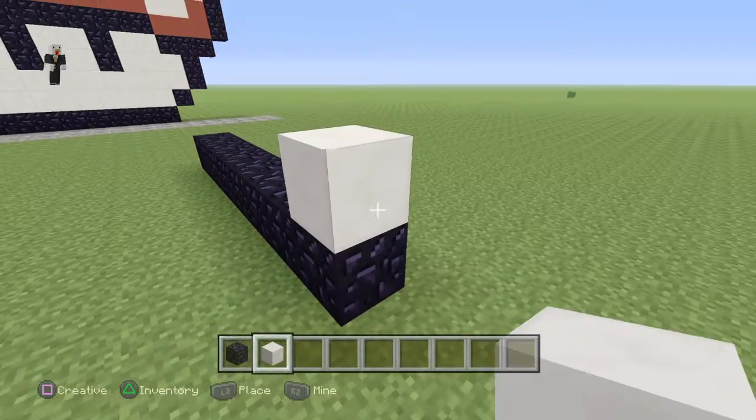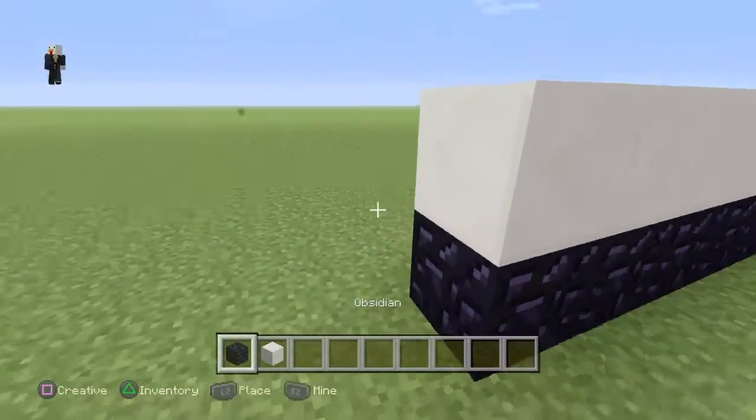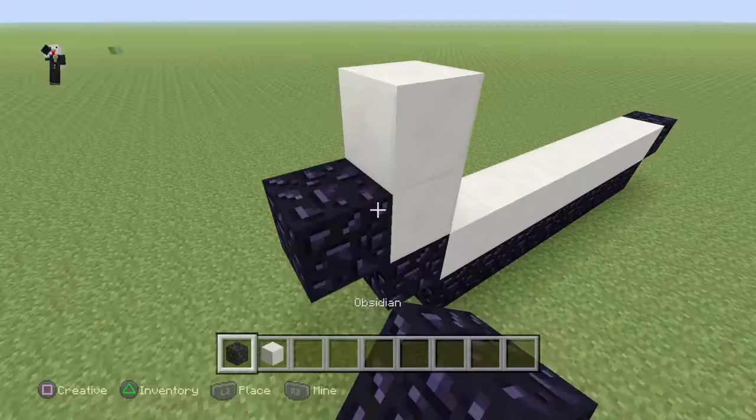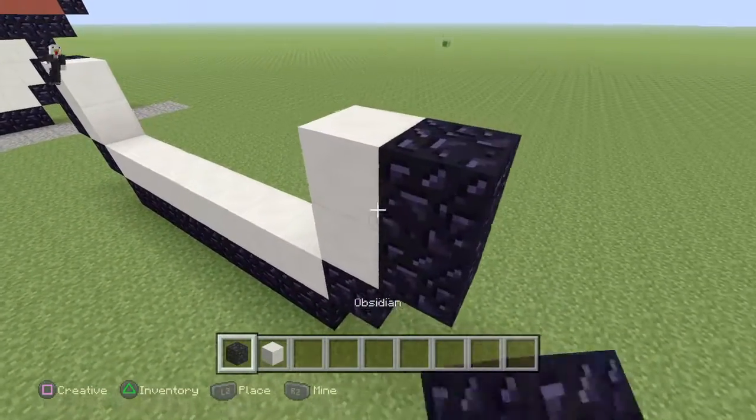You're also going to need a lot of quartz for this build, or you could substitute it out for white wool. So once you do this, put 2 blocks up like this, and like that on both sides.